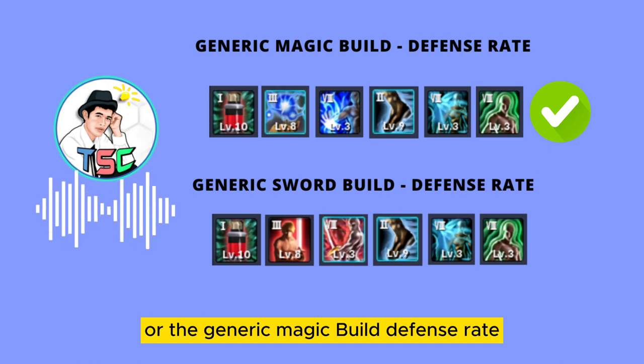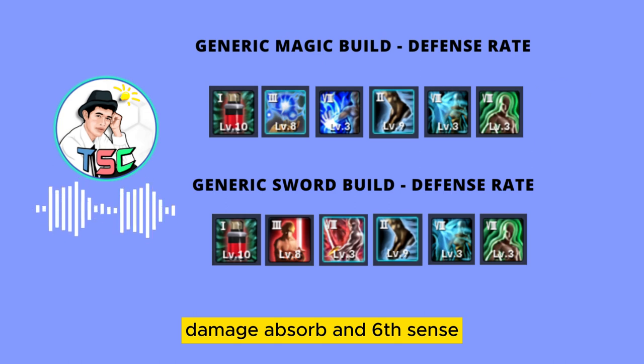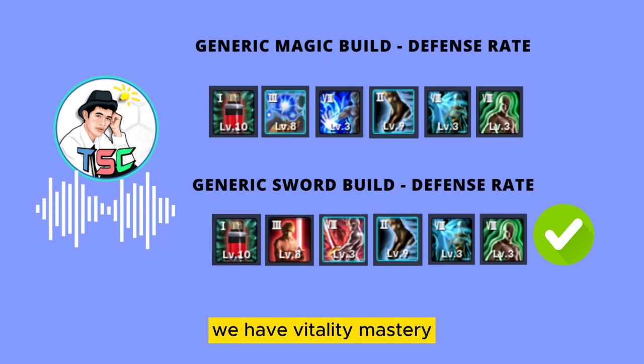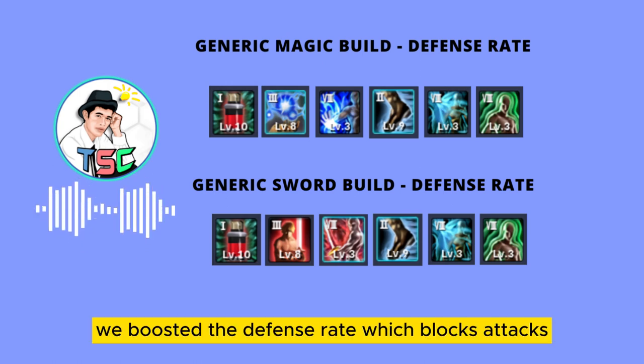For the Generic Magic Build Defense Rate, we have Vitality Mastery, Force Control, Ruling Force, Reflex, Damage Absorbed, and Sixth Sense. And for the Generic Sword Build Defense Rate, we have Vitality Mastery, Offensive Sense, Impact Control, Reflex, Damage Absorbed, and Sixth Sense. With this combination, we boosted the defense rate, which blocks attacks.